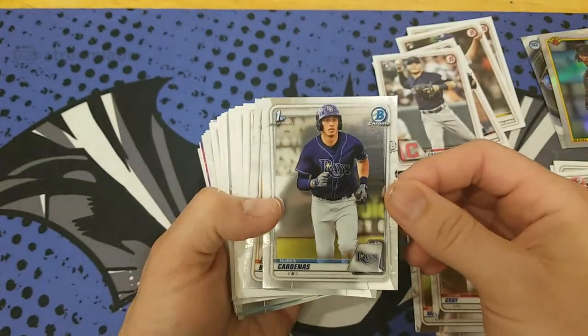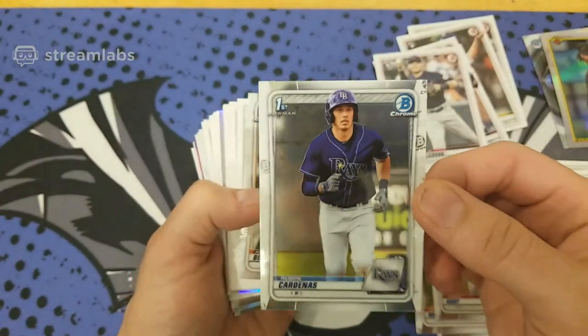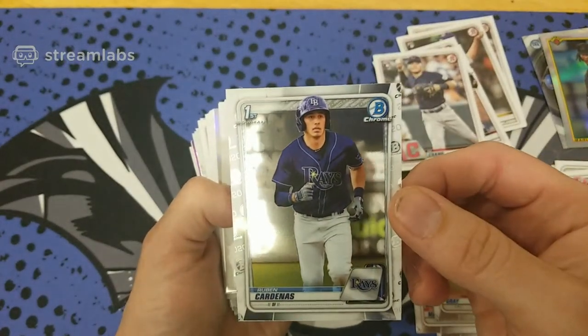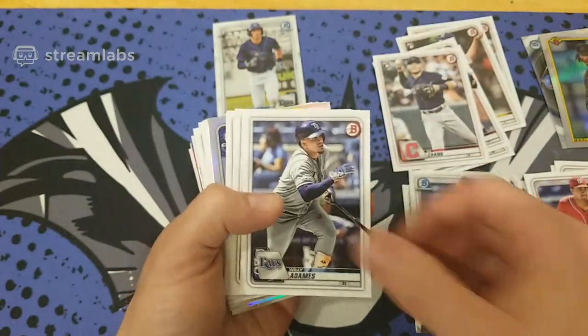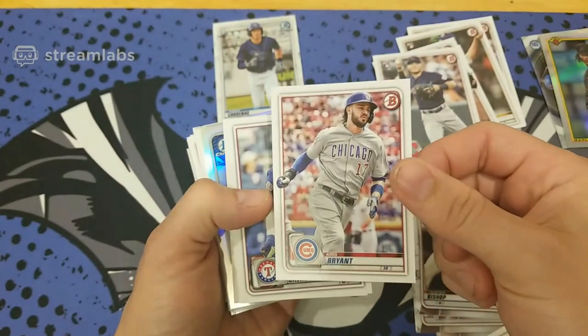There's a Tampa Bay First Bowman Chrome — that's a nice one. If you get a Chrome with a top player they're worth a lot. Jasson Dominguez is worth going for up to $40 for this variant here. Chris Bryant, former MVP and rookie of the year.